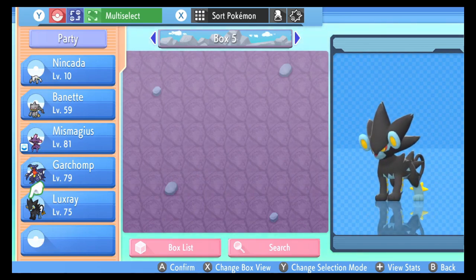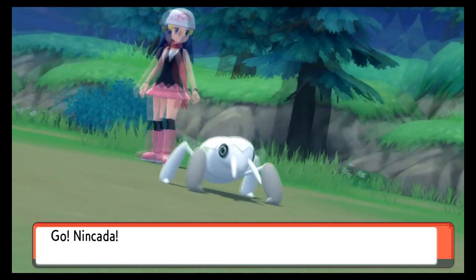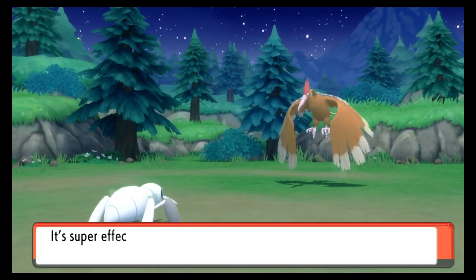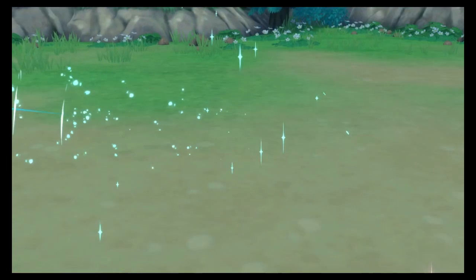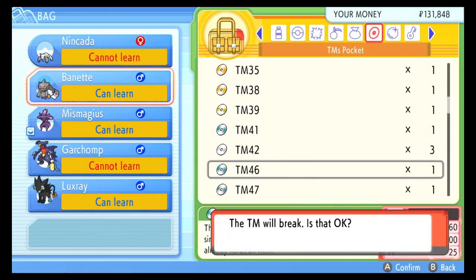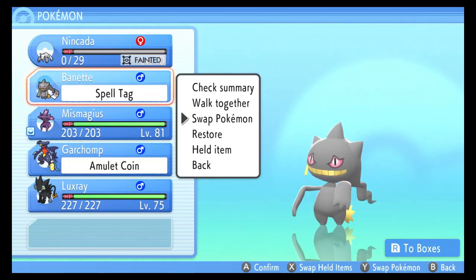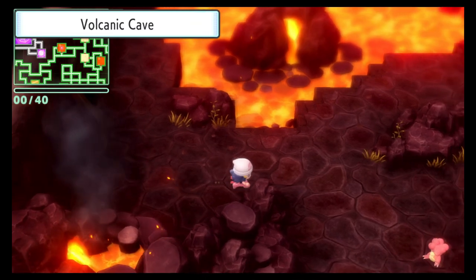We need our Pokemon with Compound Eyes to faint, so let's go into a battle with a high level Pokemon and have it knock out your Nincada. Even if it's fainted, its ability still triggers and affects the hold rates of wild Pokemon as long as it's the first Pokemon in your party. Next, go ahead and teach Thief to your Frisk Pokemon — again, it's optional — and take off any items it may be holding.